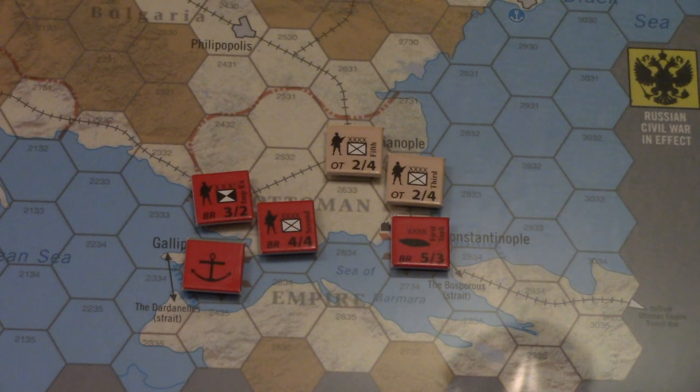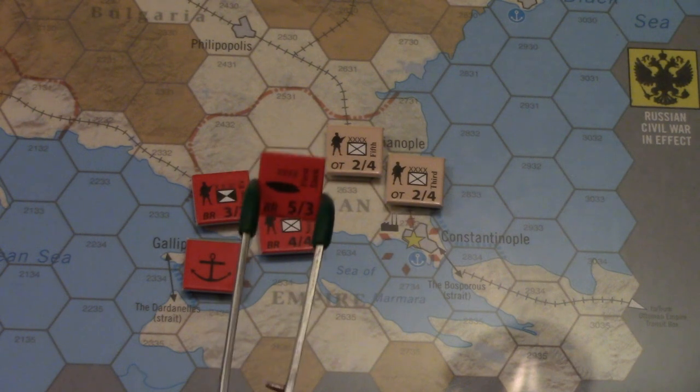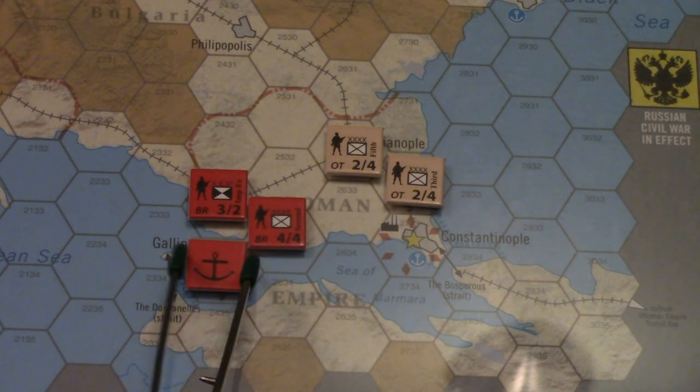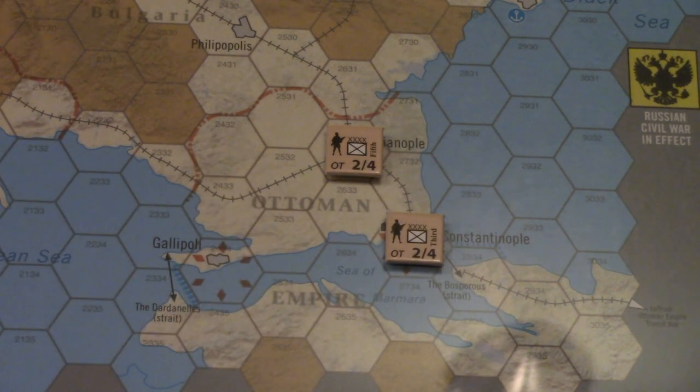Even if these units are potentially in danger, you could fall back here and still have supply from the port and supply from the rails that lead back to another port. So really, seizing this little area here is really critical to a Gallipoli campaign in this game. You want to retain access to supply and you want to threaten Constantinople. So the critical piece of all of this is also going to be when do you launch this campaign, and that might ultimately be the deciding factor on whether something like this is going to work in a game.